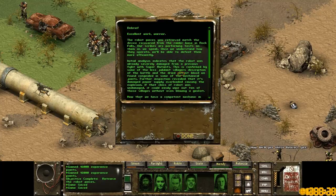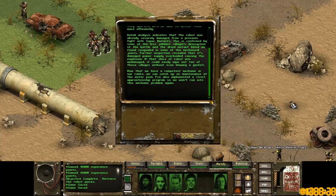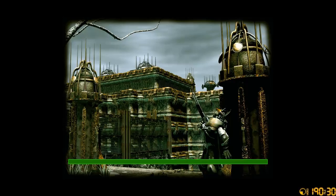The Brotherhood debrief confirms the robot pieces match the device recovered from the raider base in Rock Falls. Initial analysis indicates the robot was already severely damaged from a prior fight with super mutants, and its damaged power supply overloaded, causing the explosion. If it were undamaged, it could wipe out ten villagers without blowing a gasket. Now that we have Casey as a mechanic, we can catch up on maintenance at the motor pool.